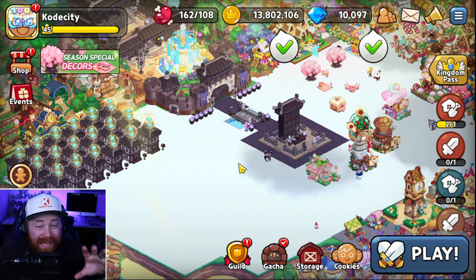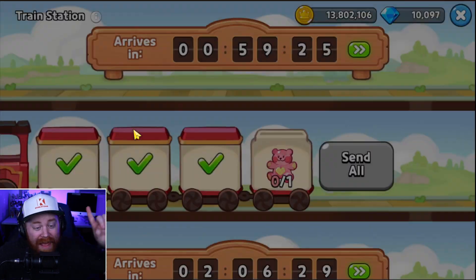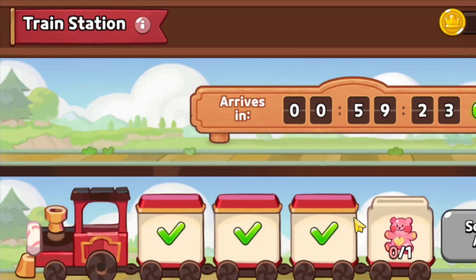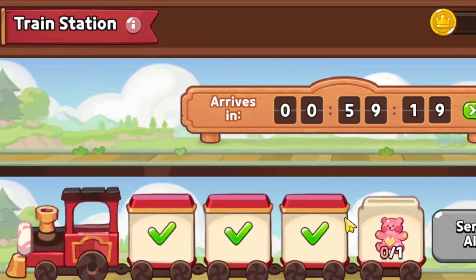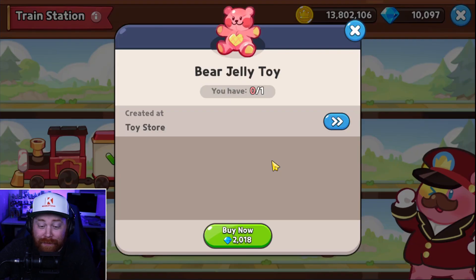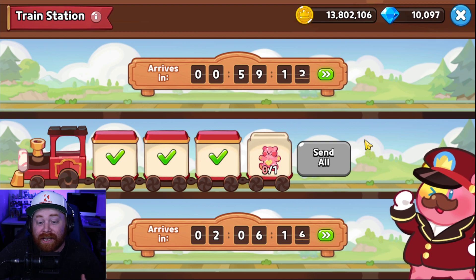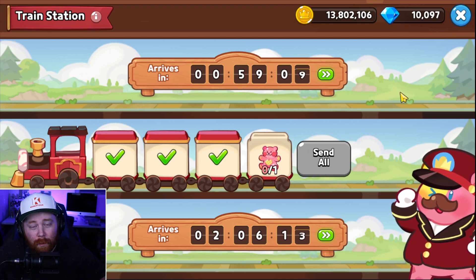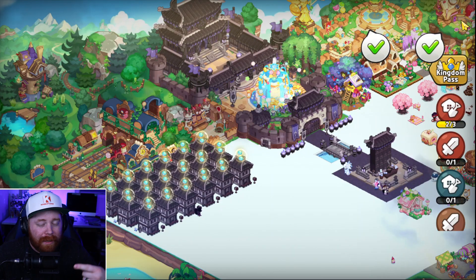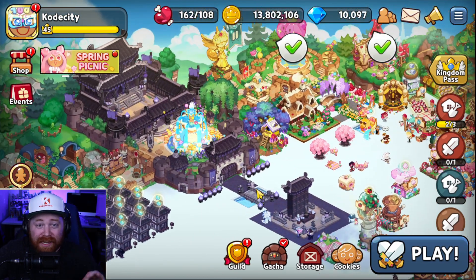That essentially breaks down what accumulates those points. First up is your train station — make sure you're sending it off every single day and make sure your trains are not just parked and waiting. As you can see, this one is waiting for a bear jelly toy and is not accumulating any points because it's sitting stagnant. You do not want that to happen on your account, so make sure you're getting those trains sent off as often as possible.